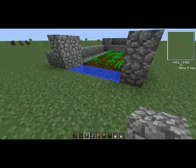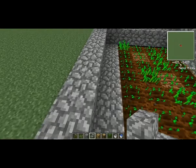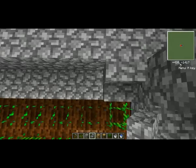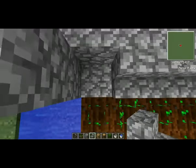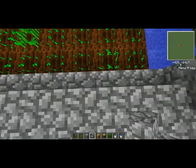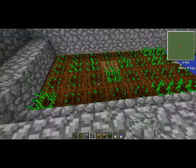I'm going to add some stairs. I'm just jumping up and placing these stairs so that the water will still not flow on this block when it comes from there. But it will still allow you to safely sneak down onto your crops so that you don't run over them and make them pop out.